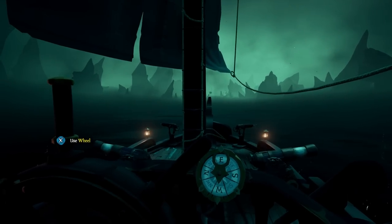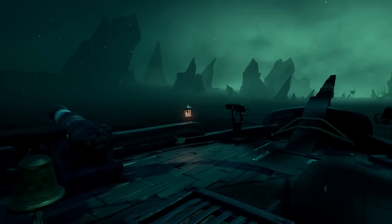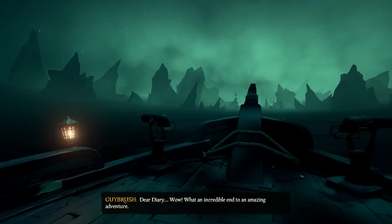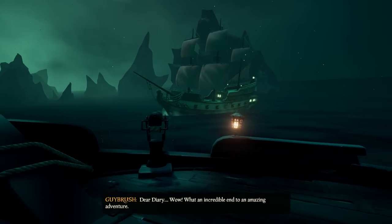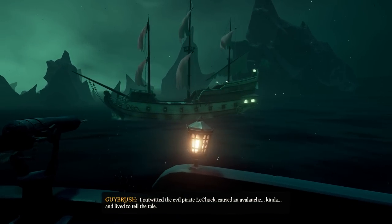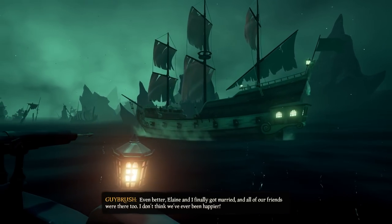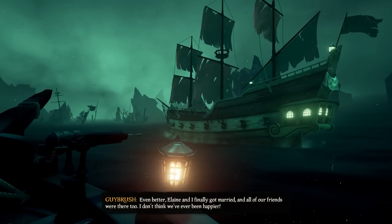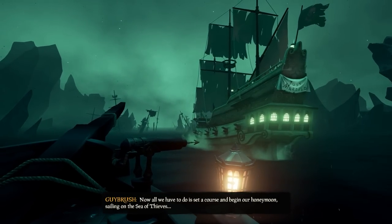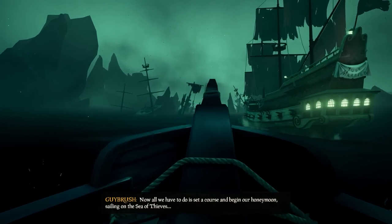Upon entering the portal it'll take you into this kind of loading area and there is some cool lore stuff here for Monkey Island with Guy — you'll hear him right here. Make sure to look around because you do see Guybrush's ship and you also get a little taste of LeChuck's ship as well. I like what Rare did with this — I always love what Rare does with their environment design. Enjoy this part of the tall tale and definitely make sure to have your music volume all the way up.